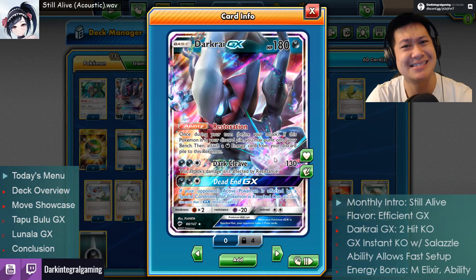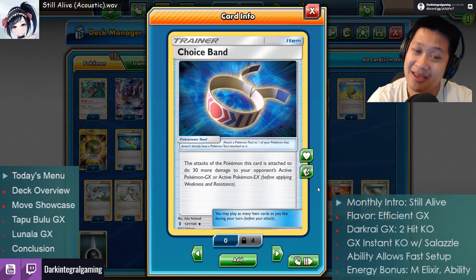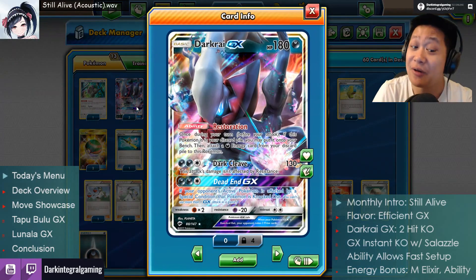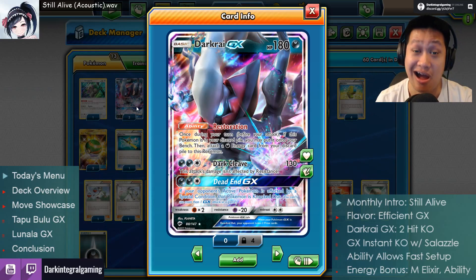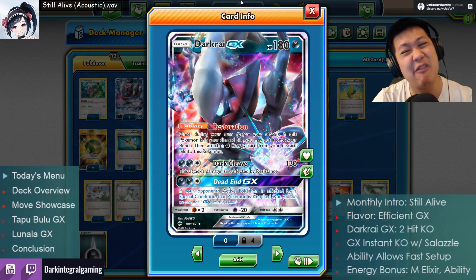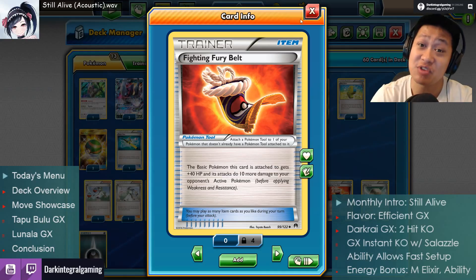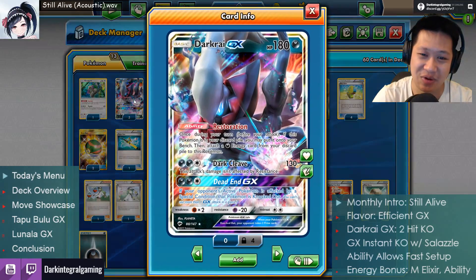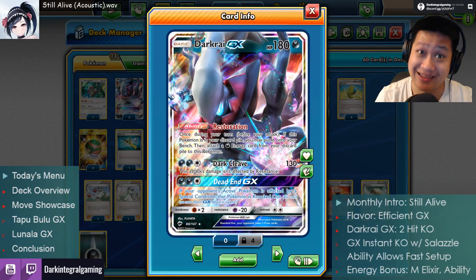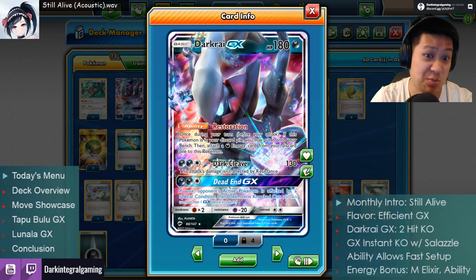However, with Dark Cleave it's 160 damage — almost a one-shot KO on its own. So you give it a Choice Band Poke Tool: 30 more damage to EX and GX Pokemon. That is a one-shot without having to use Dead End GX. You get a one-shot without using the GX attack. If you use the Fighting Fury Belt instead, that's a 10 baseline damage increase. So instead of 190 you get 170, which is enough to one-shot a Tapu Lele but not a 180 Pokemon. Against other GX Pokemon, it can get one-shots with its regular attack.